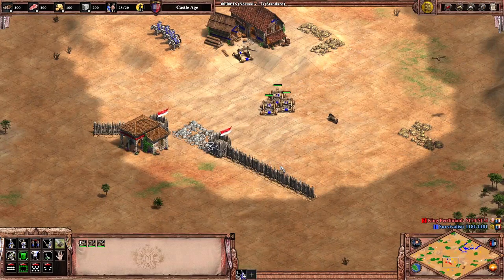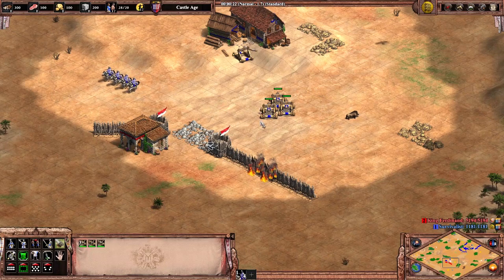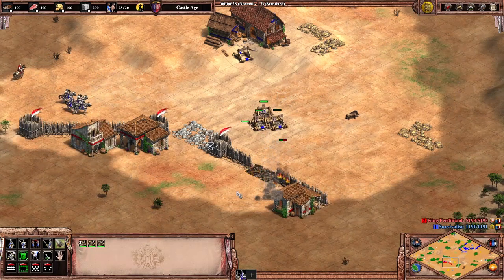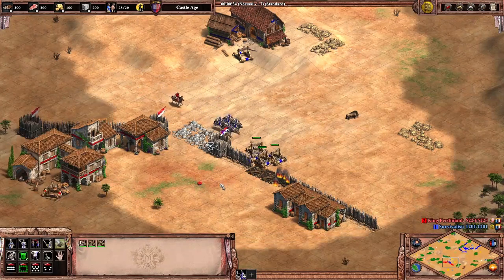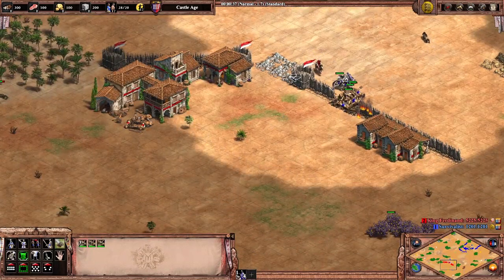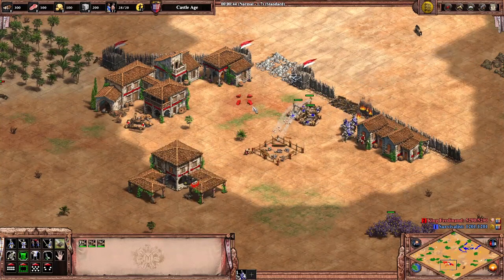Another thing to keep in mind when placing a forward siege workshop is that you should place it in a spot where the enemy has long walls made of buildings, not wood lines. The longer the wall the more places the opponent will have to wall behind to buy time. Since siege units are slow, repositioning them from a poorly placed siege workshop can take too much time. It also leaves reinforcing siege vulnerable.